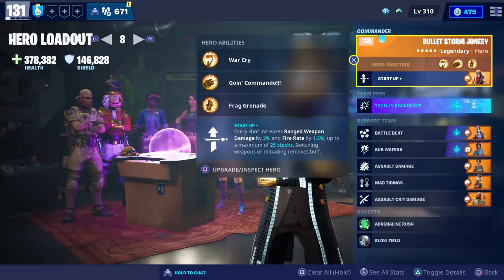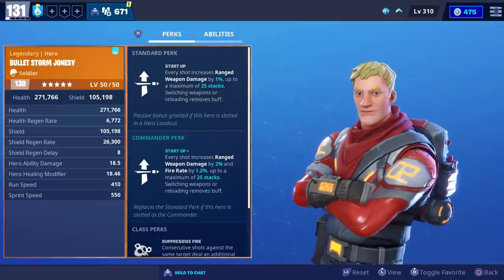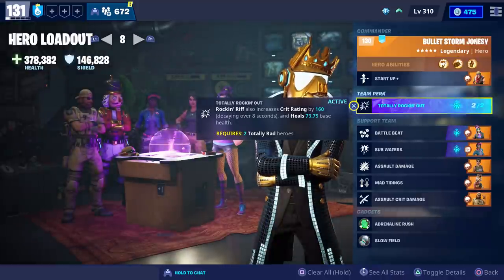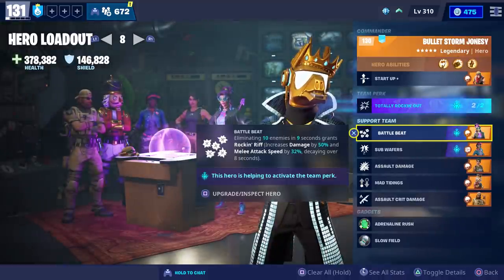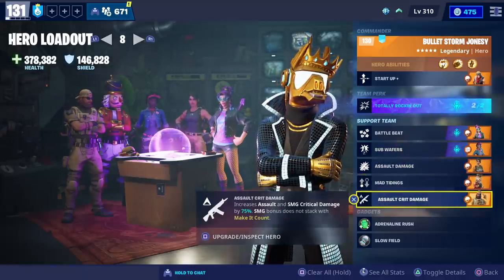While we test it, we're going to use Bullet Storm Jonesy as our commander. Not only does he increase your damage, but he can also increase your fire rate, which is going to help us shoot 10 rounds and increase our damage faster. We're also going to use the Totally Rockin' Out team perk. And for our support team, we have Breakbeat Wildcat, Main Stage Queen, Rescue Trooper Ramirez, Crackshot, and Sledgehammer.